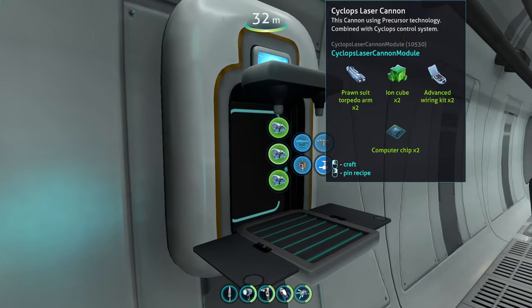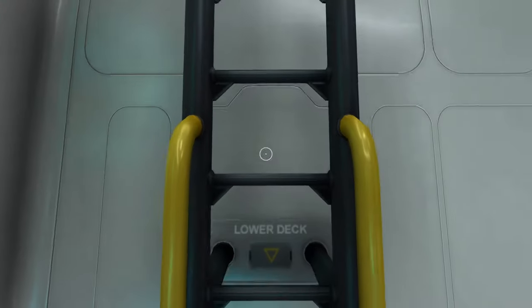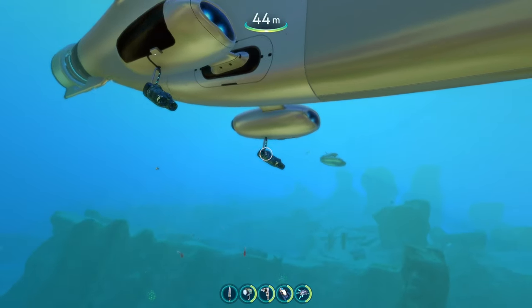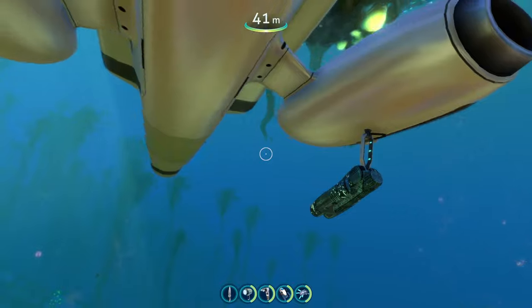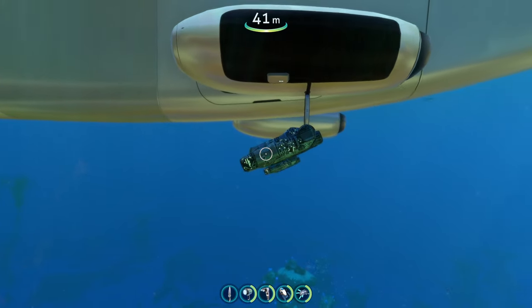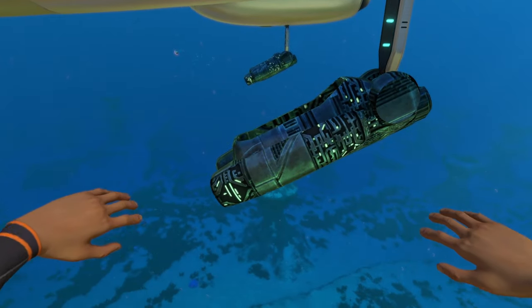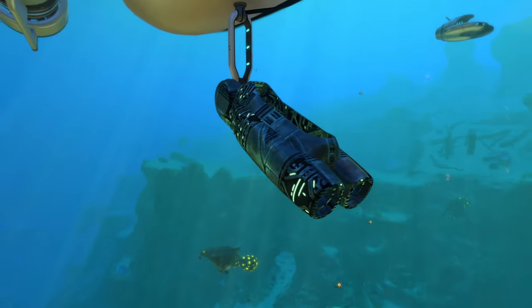It is a little bit expensive to make. Once you have your Cyclops laser cannon installed, if you look on the outside of your Cyclops, you can actually see it — it sits right underneath the little engines. It looks nice and it is a little bit small. When you hear 'laser cannon' you'd probably think of something super large, but it's smaller. The actual model is essentially the Prawn suit torpedo arm module, except with a nice precursor-esque theme to it.